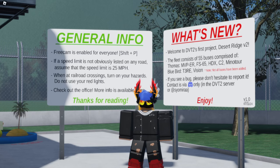Regardless, we're here today checking out Desert Ridge. General info here — thank God we have free cam, that's a plus. If the speed limit is not obviously listed on any road, assume that the speed limit is 25. Whenever we're crossing, turn on your hazards. Do not use your red lights. Got it.